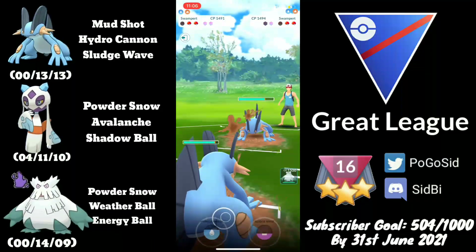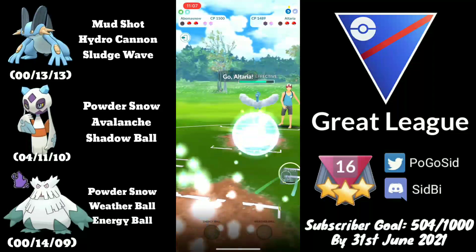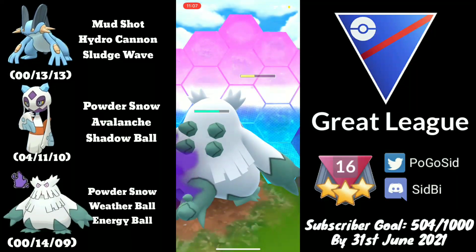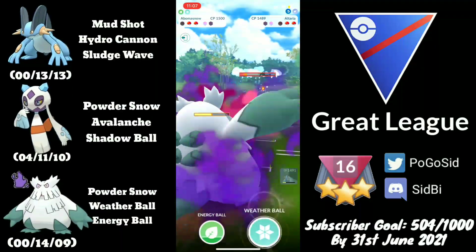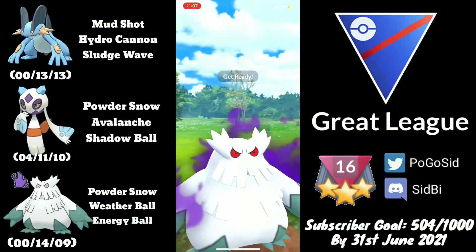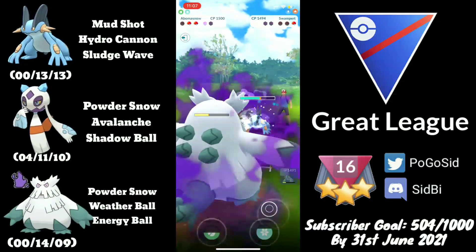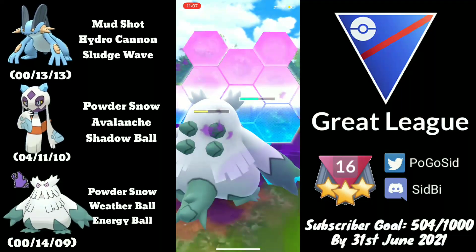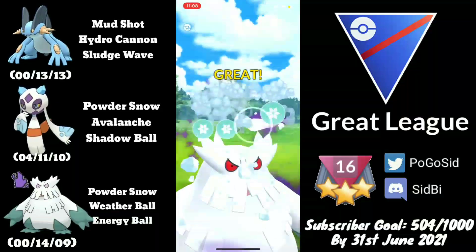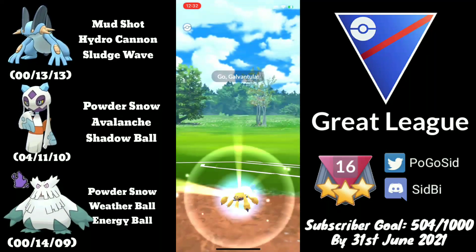Swampert can load up on extra energy if they invest a shield, which they do. They decide to throw right away which is really good for us — I come in with Swampert to avoid their Altaria and farm extra energy since Hydro Cannon won't take us out. Altaria goes down quickly to Abomasnow. I shield the Sky Attack to keep Abomasnow healthy, then go for a Weather Ball to secure the kill rather than an aggressive farm. The Weather Ball pressures Swampert's last shield and knocks it out. GGs!